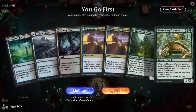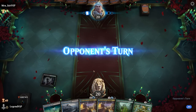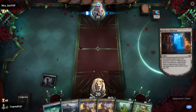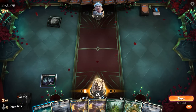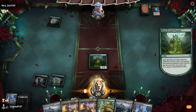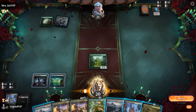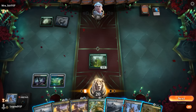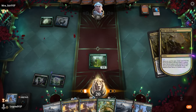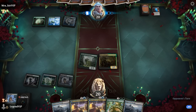We're on the play with a fine hand — turn two Prowler, turn three Invasion, take it from there. Still need a second green source for Tortoise, and there it is, although we may not be able to curve out perfectly. Got one creature in graveyard so I have the option of playing Stickfingers for zero, then Cottage, and next turn be guaranteed to play Tortoise. Opponent is on a blue-green deck, so I hope Tortoise resolves.